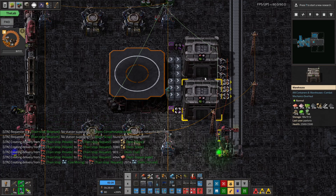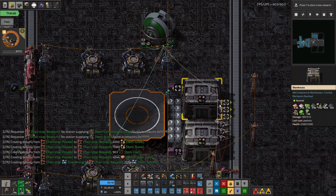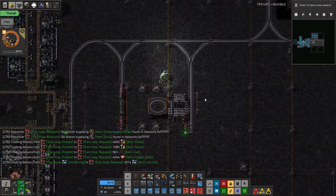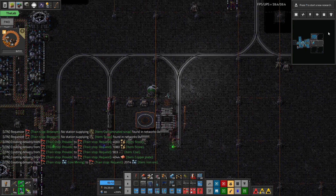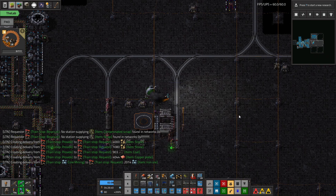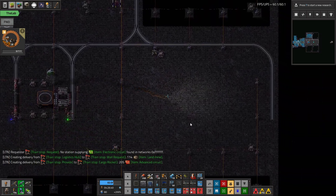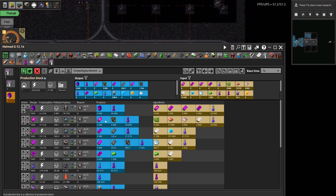I'm going to disconnect the green wire and reconnect the LTN with the red wire, so now the LTN only sees what's in the chest and the warehouses. That should be okay. Our goal today is to build the next little tier of science.